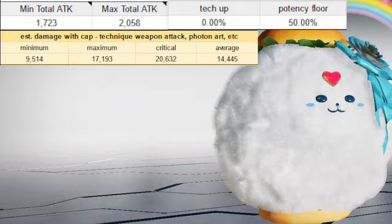So what potency floor does is it affects the minimum total attack you deal damage with. For example, if we put in a Deftness Augment for a 2% bonus, our potency goes up to 51% and the minimum goes up, but the maximum and the critical do not. It is a very small effect overall, but it is still an effect.